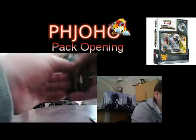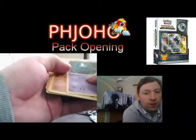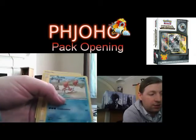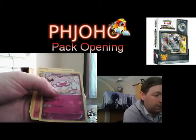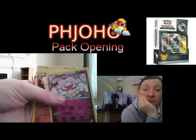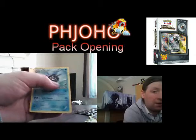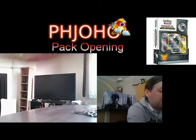Onto the Pikachu pack. We have Zubat. Geodude. Dark Energy. Krabby. Hollow Electric Energy. Another Slurpuff — I've got five of those now. Rapidash. Espeon. Mr. Mime. And a Cloyster. I'm not liking that second pack so much.